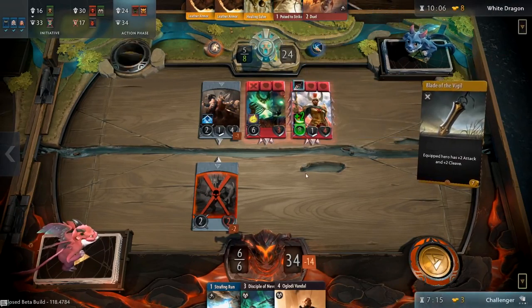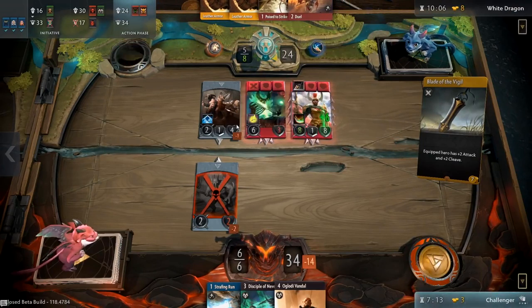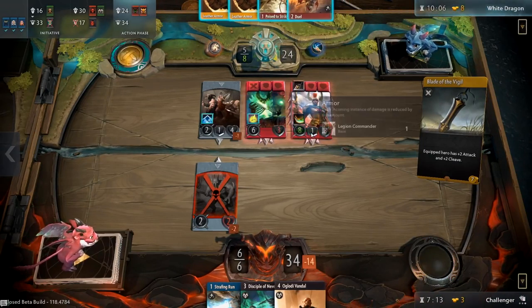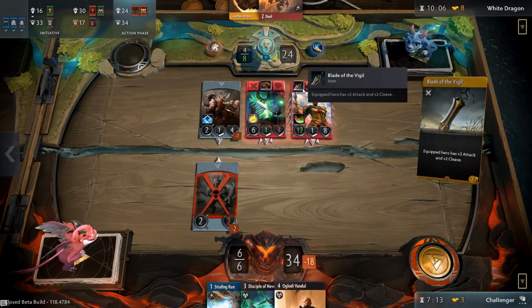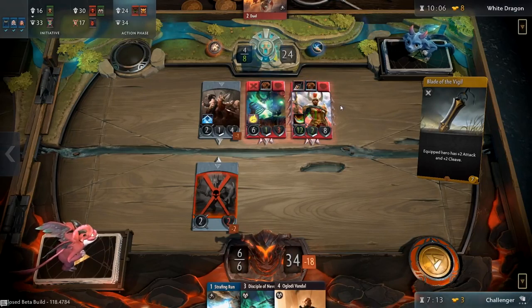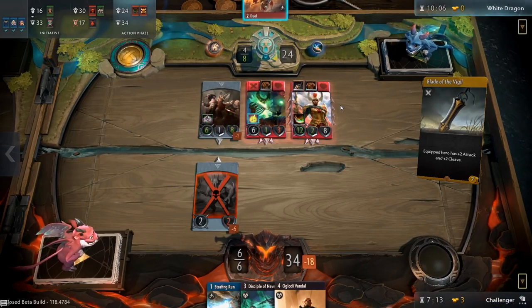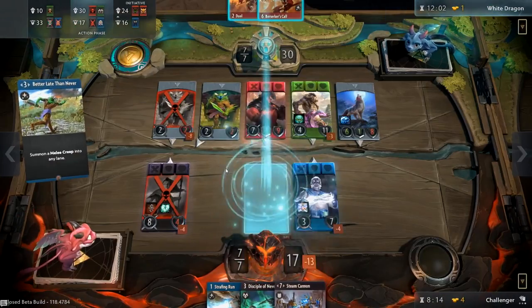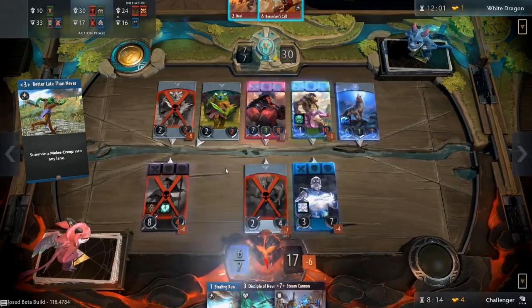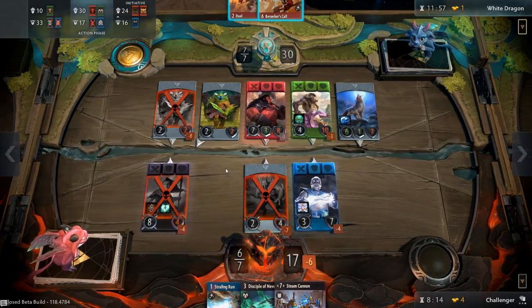And that's it. After building your regular and item deck, you will be put into a game with another player that went through the same drafting and deck building process. From here, everything will be the same as in a regular Artifact game. Interestingly, certain cards that might be on the weaker side in Constructed can show their strengths in Gauntlet games. Look out for these overperforming cards and consider your experiences with them when picking cards for your next Gauntlet deck. Do you know of any good drafting strategies? Leave a comment if you do. If you enjoyed the video, leave a like and subscribe for future content. Thanks for watching, and see you next time.